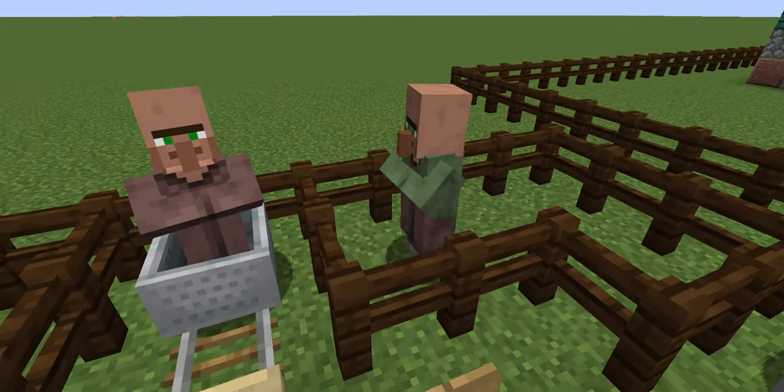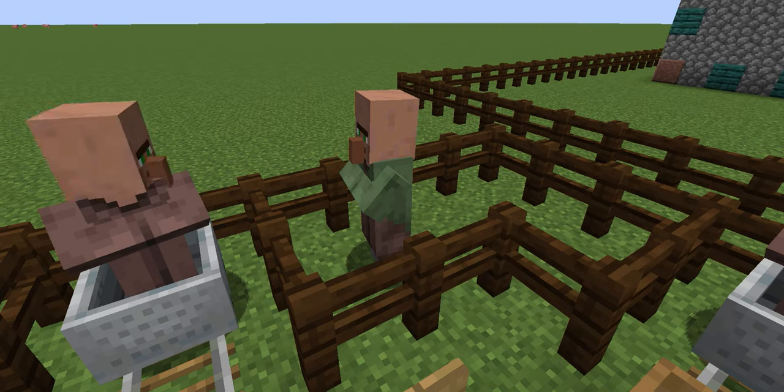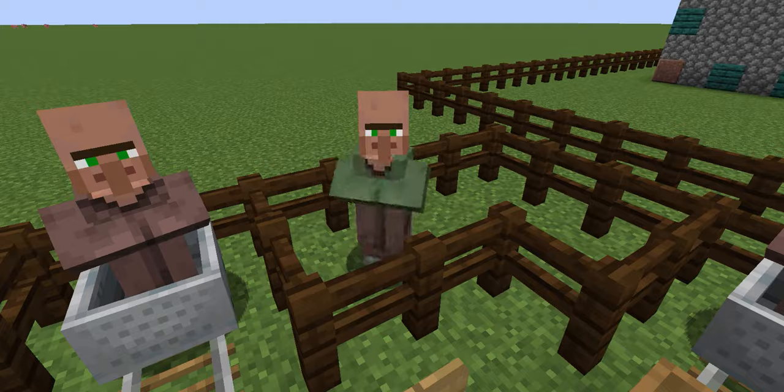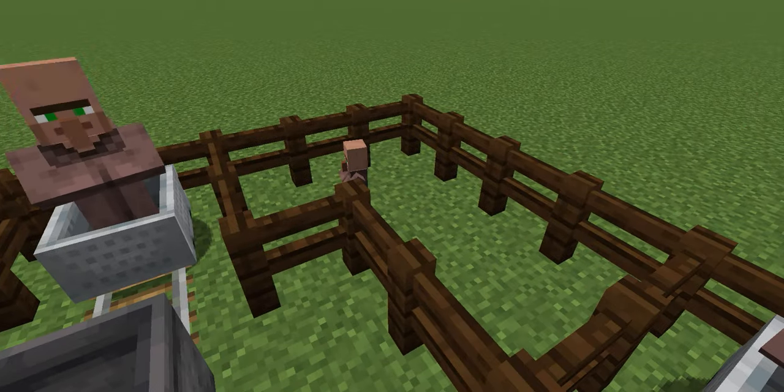Over to his side you've got this green tunic villager — he is what's referred to as a nitwit. The reason they call him a nitwit is because he's completely useless within the game. He doesn't have a job, he doesn't do anything with the resources in the village, he just walks around. He also doesn't sleep on the same schedule that the other villagers do — he's completely backwards in that regard.